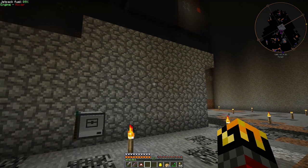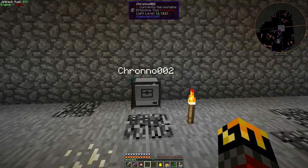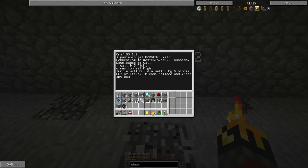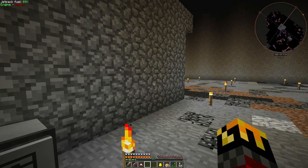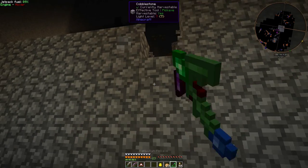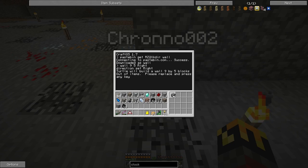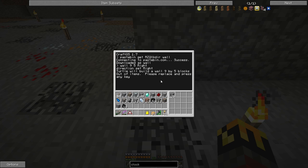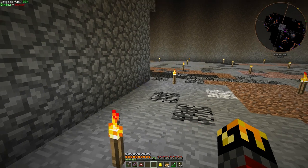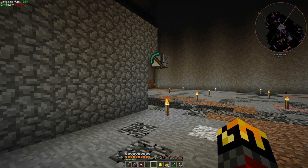As we can see, it started on its eighth row but then stopped. If we look at the turtle, we can see it is out of items. What you have to do is put more cobblestone into the machine. I'll clear some out, get some more cobble in there, put the new cobblestone in, press any key, and it will go back to where it left off and finish its wall.